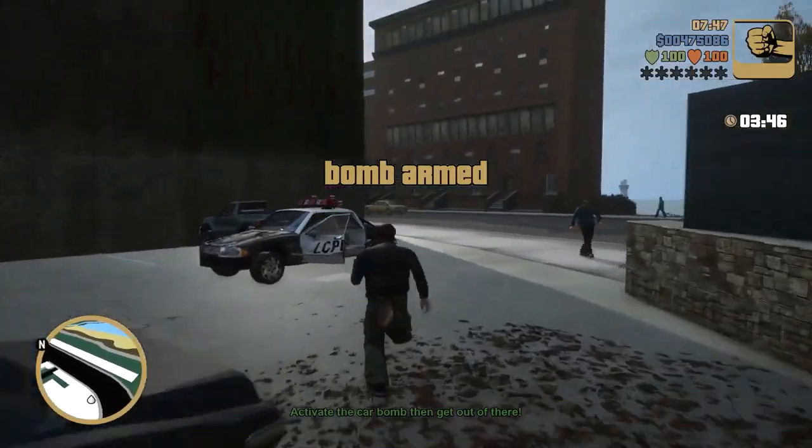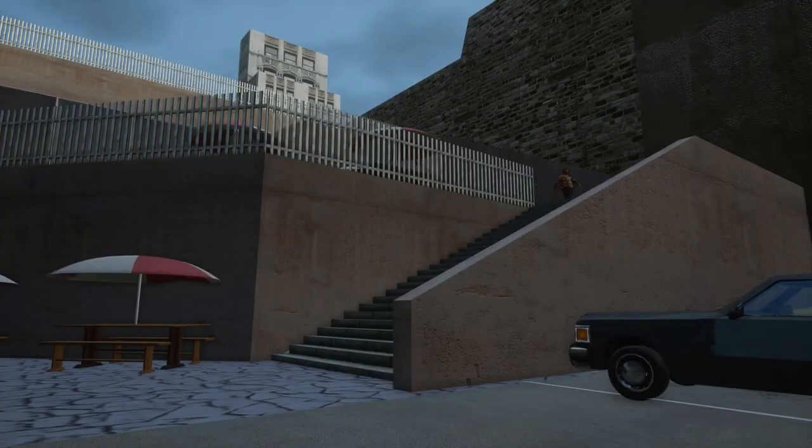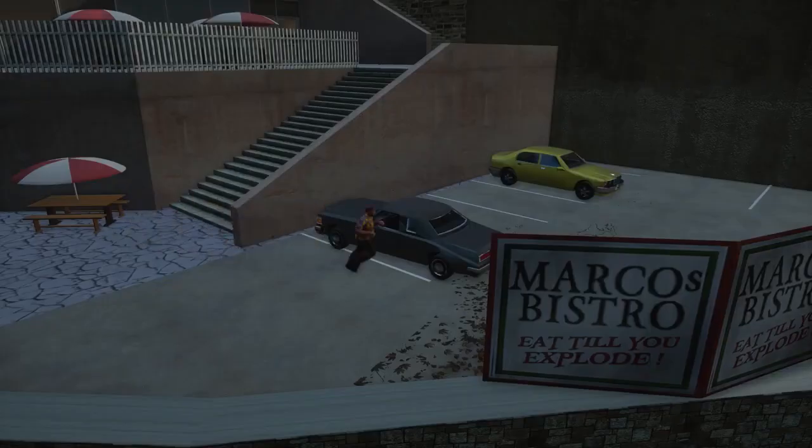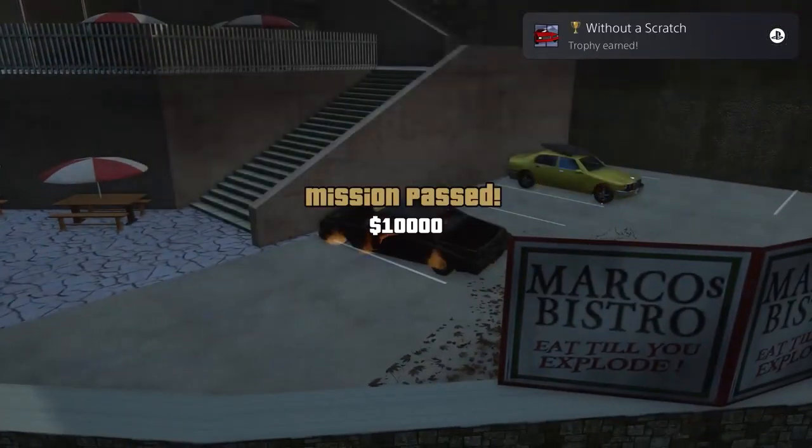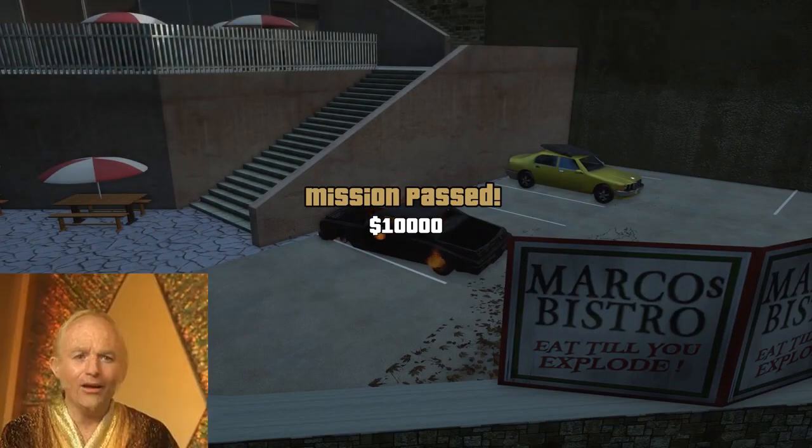Once you're there, arm the car bomb and then move out of the area — that's gonna trigger the cutscene. He's gonna come out, hop in the car, and get blown to smithereens. That's gonna get you a nice gold trophy. Not only is it missable, but that's another one we won't have to worry about.